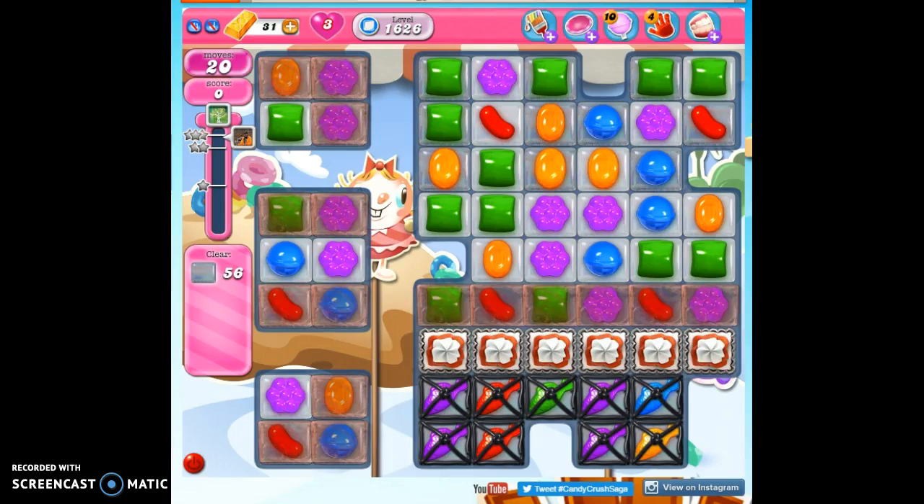Hi friends, this is Suzy, your Candy Crush Guru, here to help you solve the puzzle of level 1626, where we have 20 moves to clear out 56 jelly and reach 80,000 points.